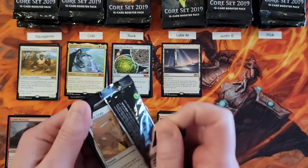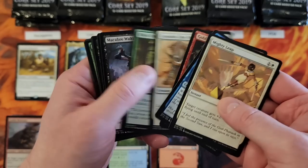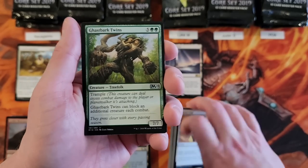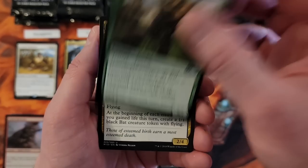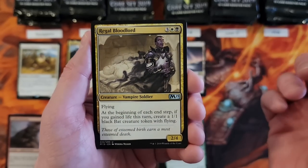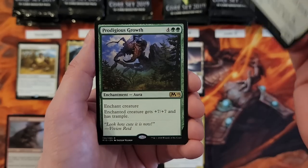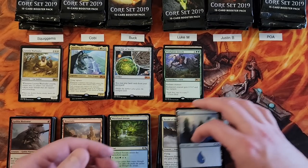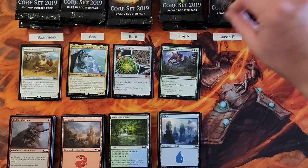Luke, second pack. There are just like five Planeswalker Mythics, and one of them is the good version of Sarkhan. Regal Bloodlord — kind of expected output, but neat card. Herald of Faith. And Prodigious Growth. I recently built a Thrun, Breaker of Silence — otherwise known as the Thrun Fightin' Around the World deck — and of course that's in there.